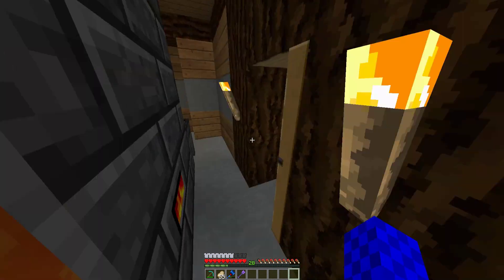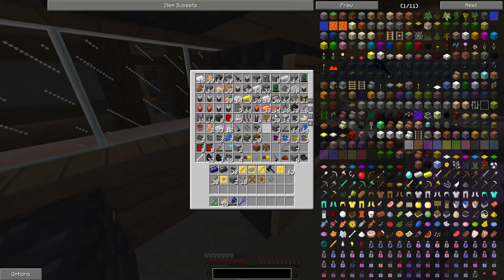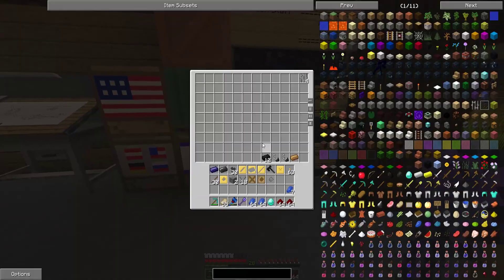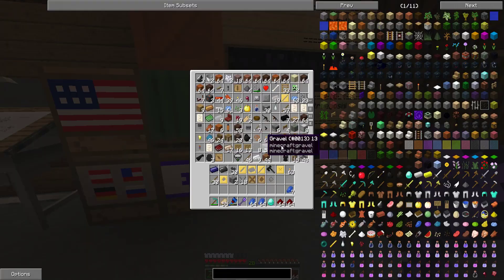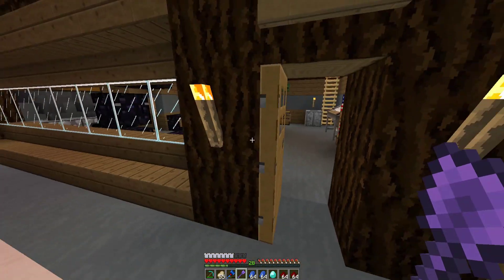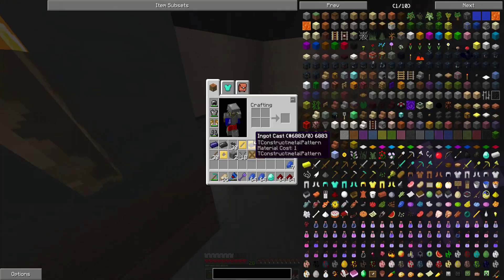Now we just need to grab redstone and diamond and stuff like that. I went mining this morning for so long so I've got pretty much all of that. There's all the redstone, I've got diamonds, I've got a bunch of lapis there as well. Is there any redstone in the ores chest? Uh oh - all of the ores are gone. Did we get robbed? Someone stole from us? I'm the only one online - I'm not really sure what's gone on there.